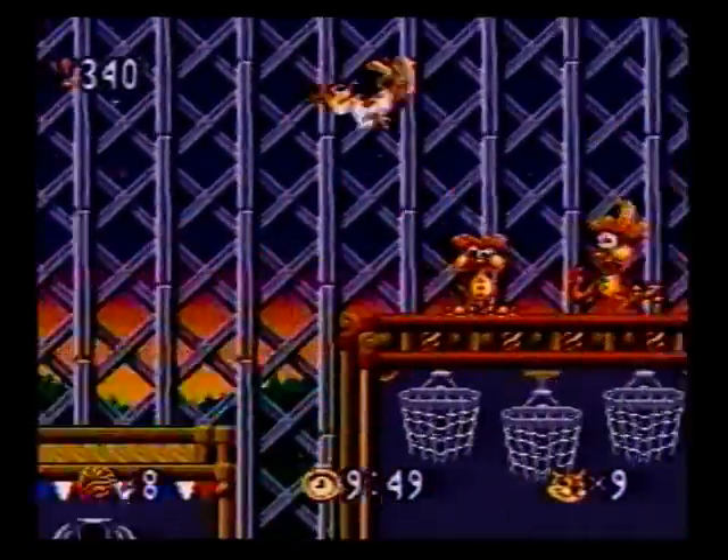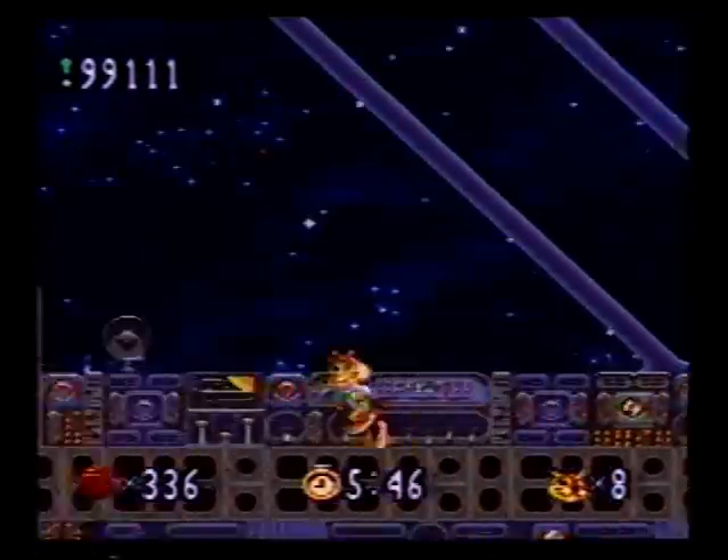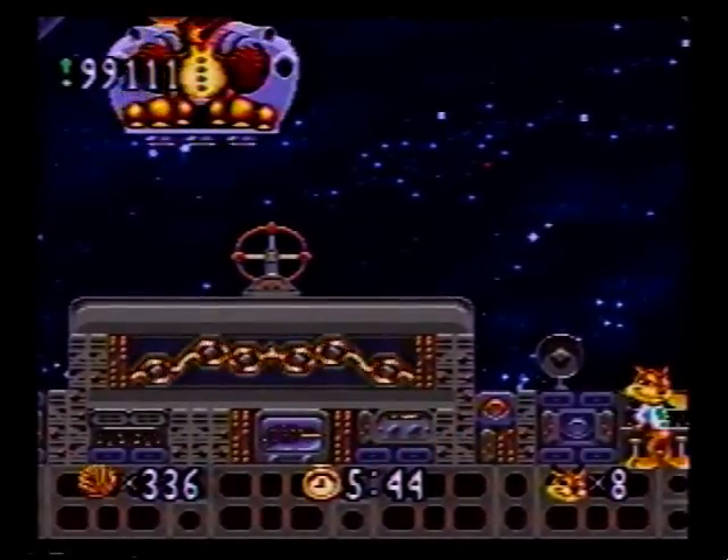His voice is funny due to his accent. With the code STCJDH, Bubsy can skip directly to the next level.